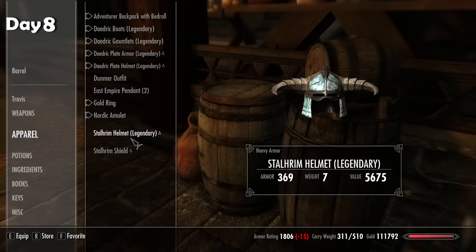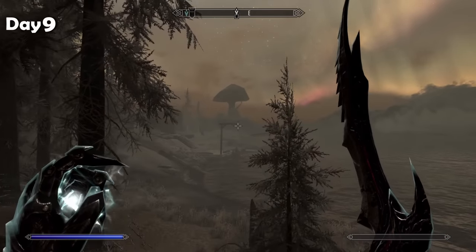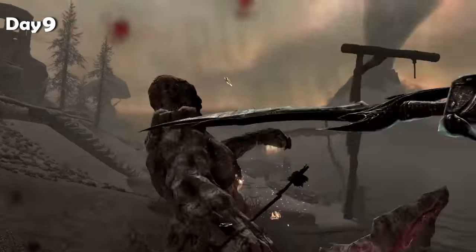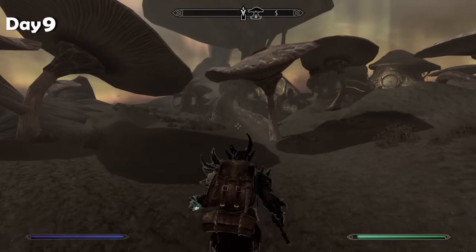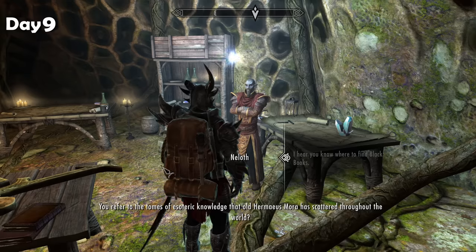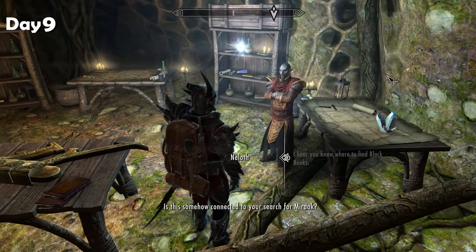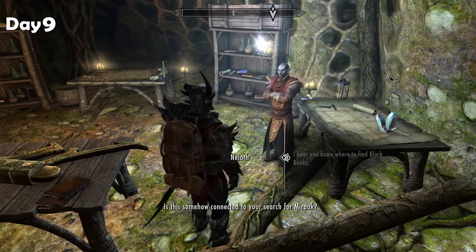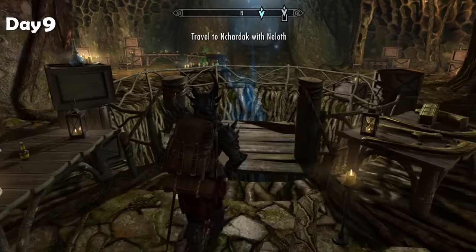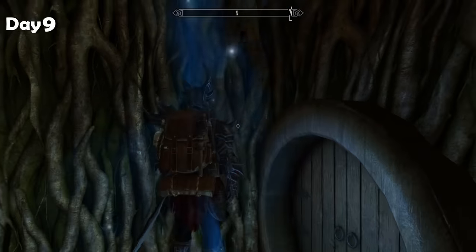I'm back to Solstheim, heading out of Raven Rock to go to that giant mushroom in the distance. This is where Neloth lives — the dark elf. I went into the shroom and headed up to chat. He said the black books belong to the Daedric Prince Hermaeus Mora. Neloth has a book right here but it's not connected to Miraak — we need to find one that is. He says there's one in some ruins nearby, so we rolled out in hopes of getting our hands on it.